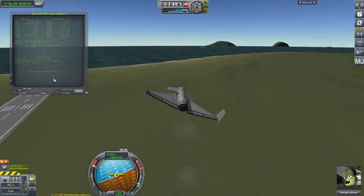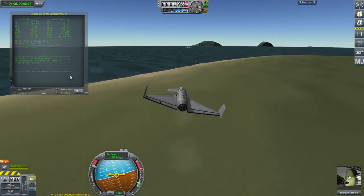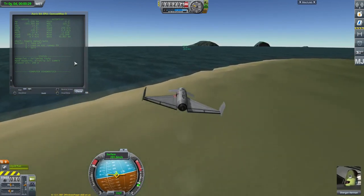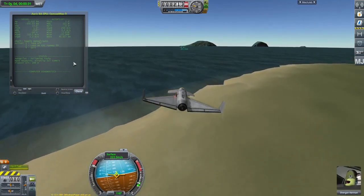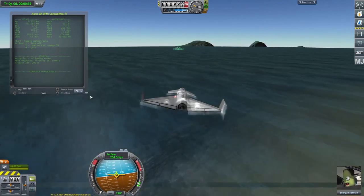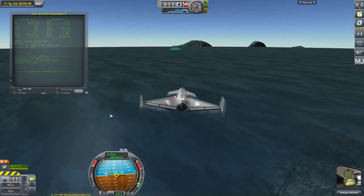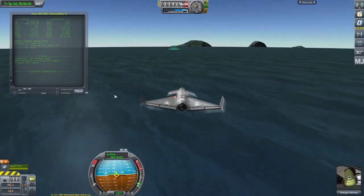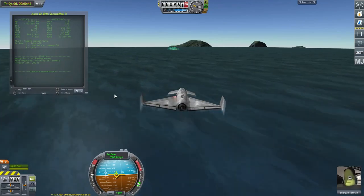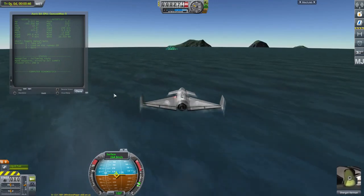The screen says it all really. It's going to head out to Airstrip Island, land there, take off, return and land back at the KSC. It's actually quite a complicated landing, so I'll just switch all the displays off so you can have a better look.